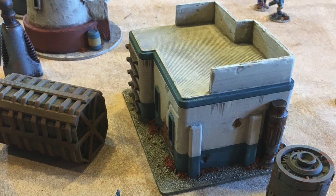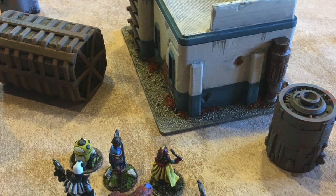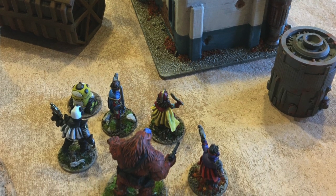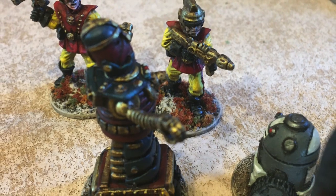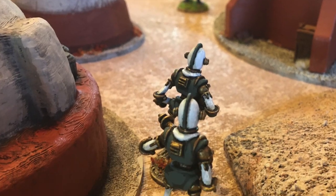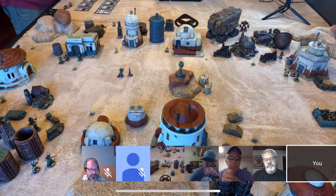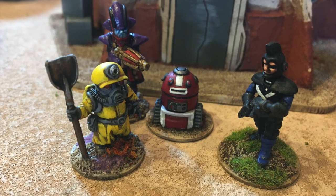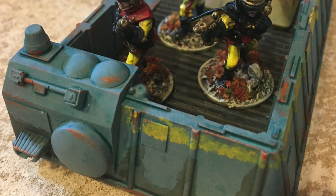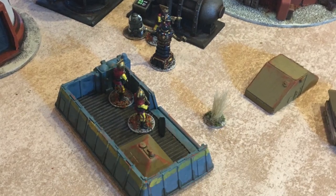Dash has some tough decisions to make. He has a lot of table to cross, he has to get his little bot to the waiting spaceship safely, and hopefully grab a few more along the way. Imperial troops have already grabbed a robot of their own, and it looks like the Robot Legion aren't far behind. By the end of turn one, everyone has managed to snag a bot of their own. The Imperial Troopers even manage to commandeer a hover transport and plan to drive it around and cause as much havoc as possible.